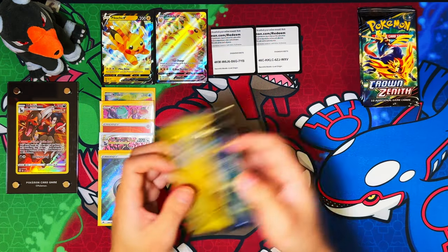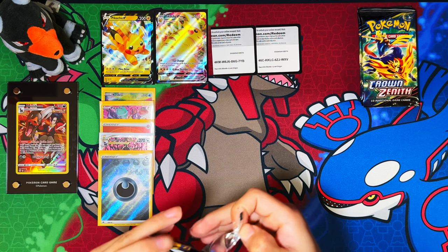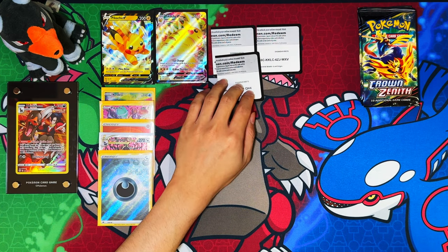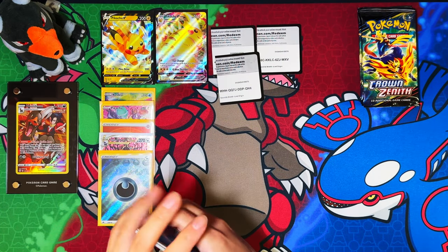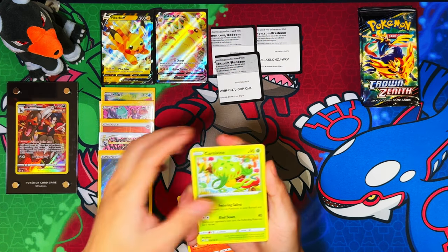Moving on to the next box. First pack — I forgot to give you the code cards again. Since I haven't done the double code cards in a while I keep forgetting. Here's another one, and another one — water energy.